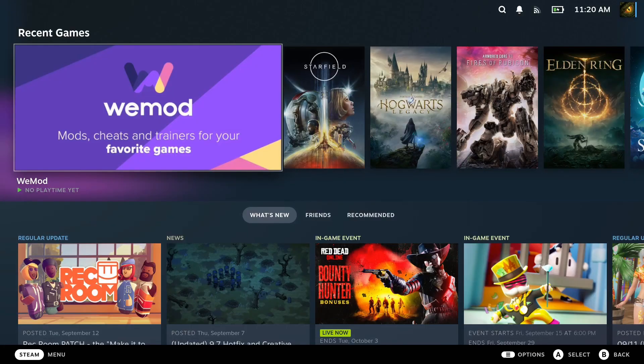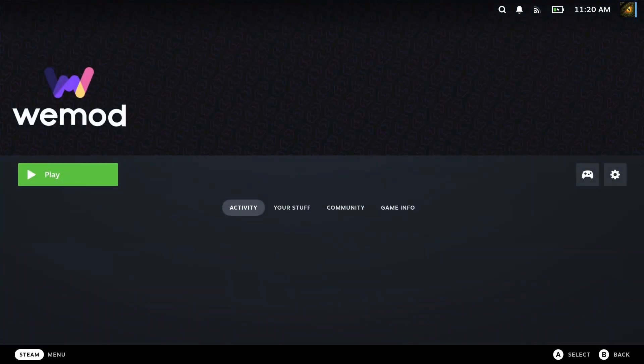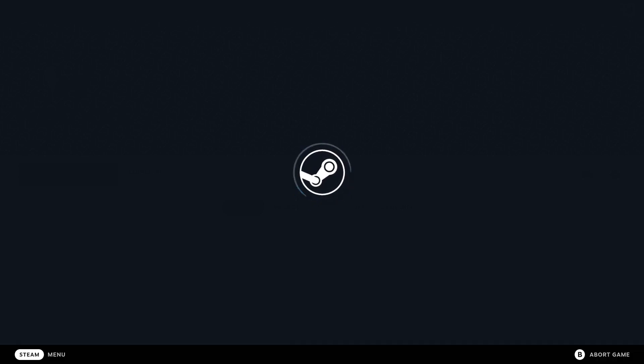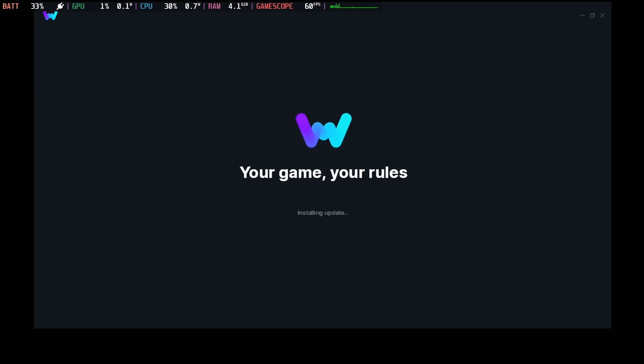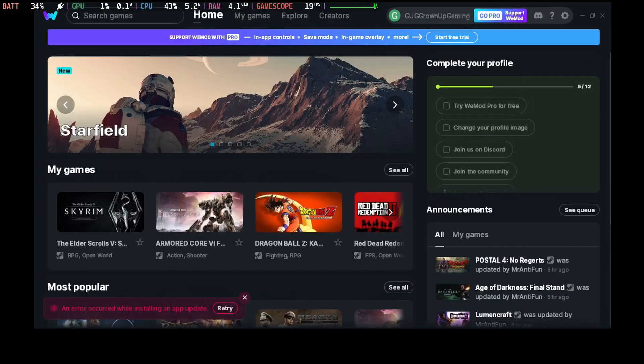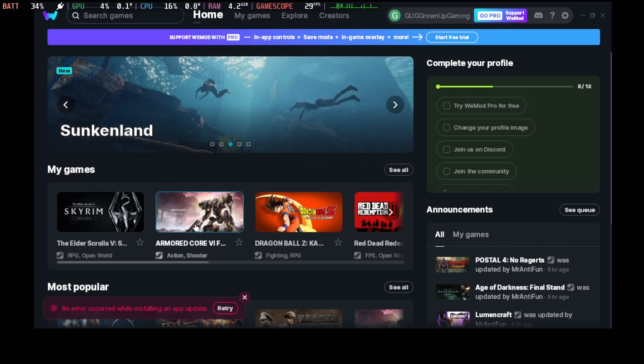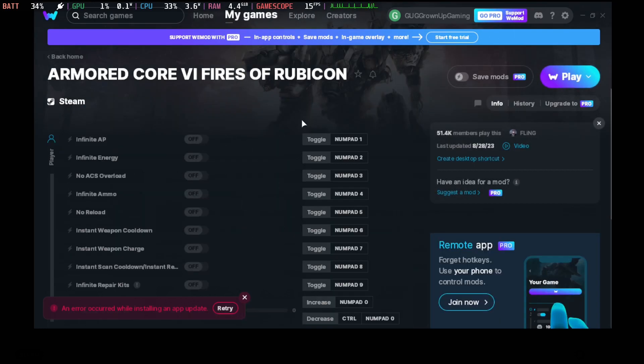Okay, so we're in game mode on the Steam Deck. Let's open WiMod that we installed. Wait for it to load. I assume you've already loaded this in desktop mode and logged in, so you don't have to do that in game mode. For me, I've already logged in — you can see up top this is my account and I'm just a free member, not a pro member.